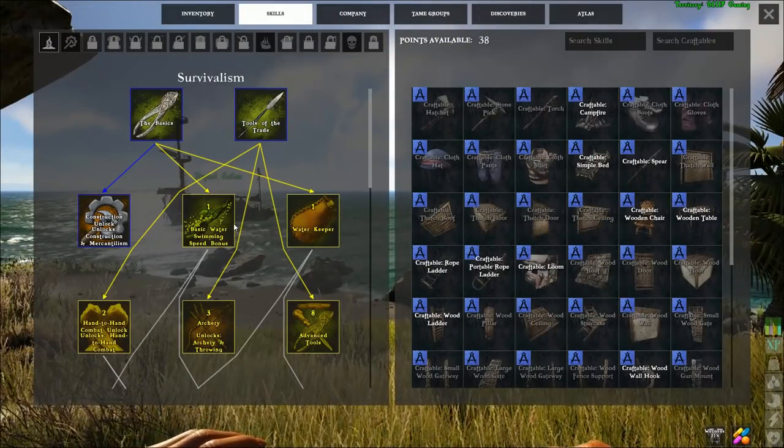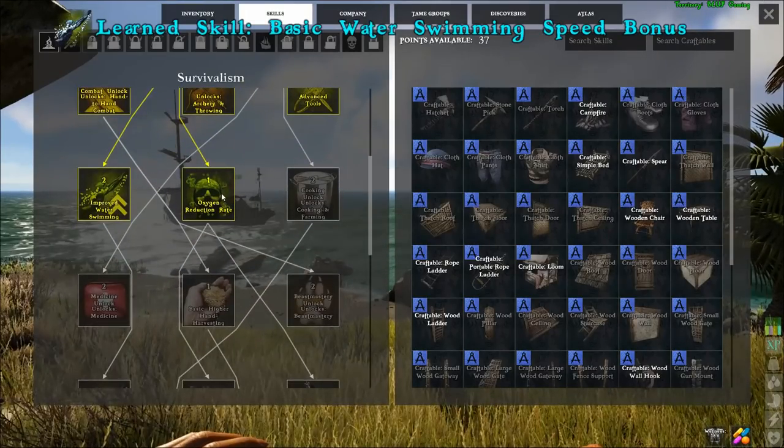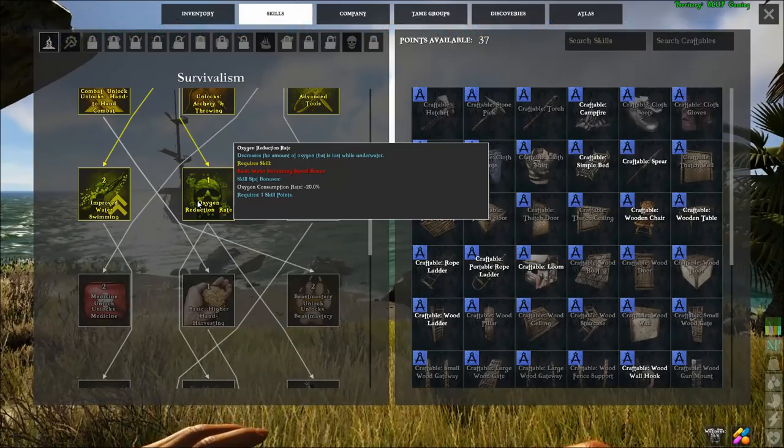Of course if you really want to be an expert diver you can also go back to the survivalism tree and pick up additional swimming speed and reduce your oxygen consumption rate.